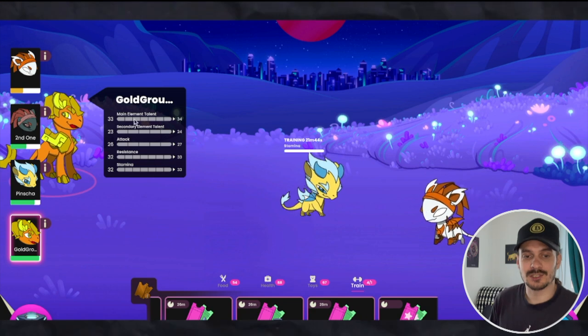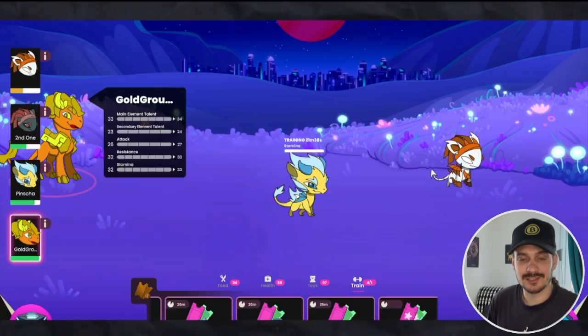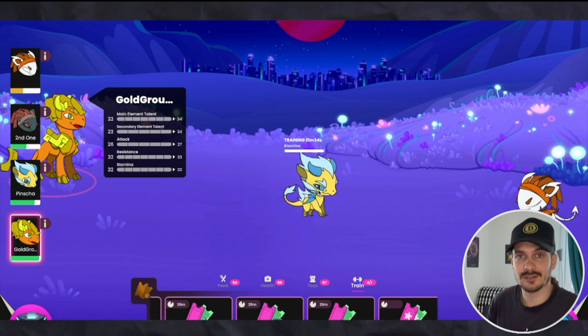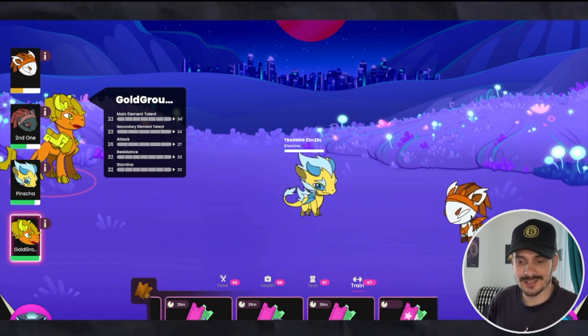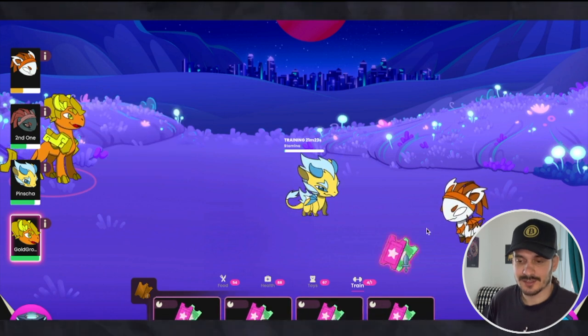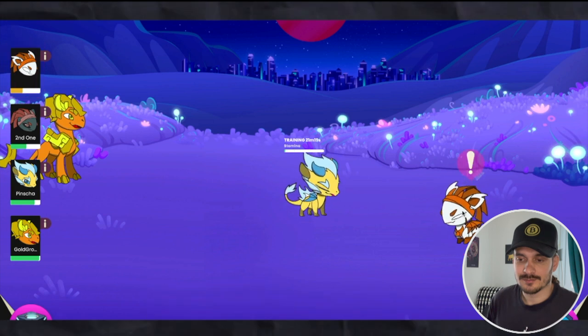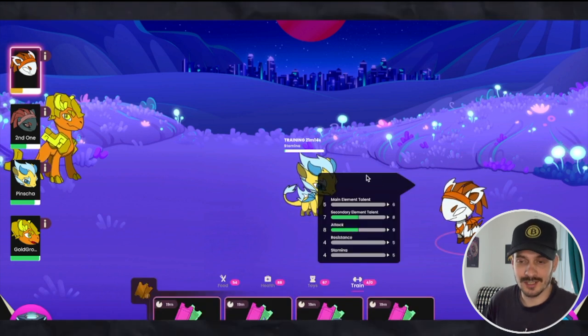For $14 you can really get started with this game. He will give you three loot boxes every single day — the free ones — and that is enough to keep him happy. You can take him over and fight in the Dojo and get three-star training tickets, which will train them immediately. A regular ticket takes 22 minutes, but if you use a star ticket it trains in a second — bam, he's done training.